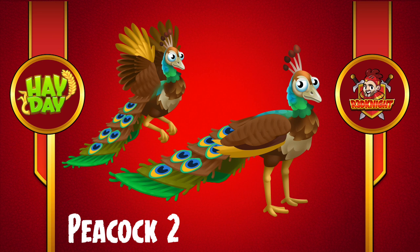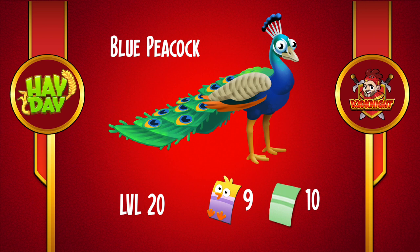Price-wise, if you want to get a blue peacock, it's available from level 20. You're going to need the new chick vouchers — nine of those — and then ten of the old green vouchers. So a brand new voucher is coming within the game.